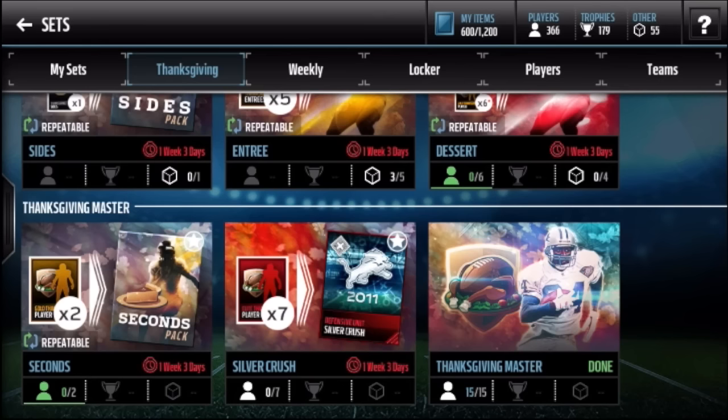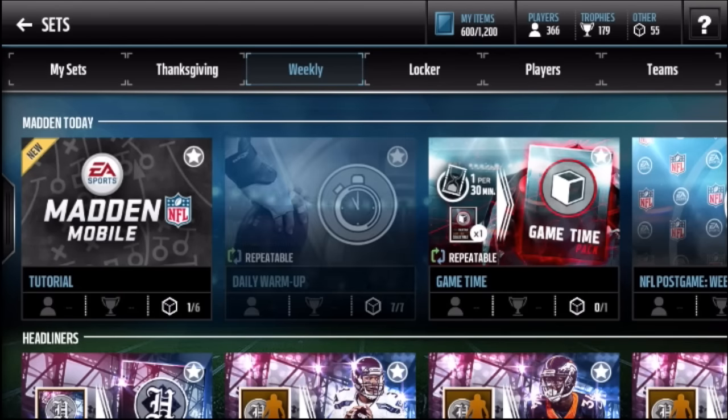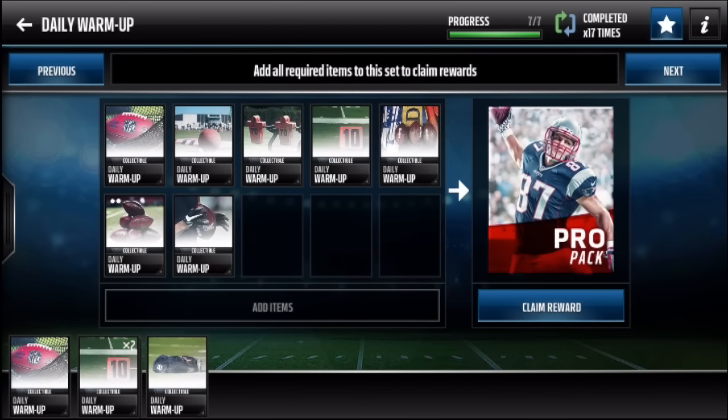Moving into weekly locker players and teams - the first thing I do every time I get on Madden Mobile is the daily warm-up. I'm not gonna claim it right now because whenever they release a new promo, if you collect seven daily warm-up collectibles you can turn them in for a promo pack. During Most Feared that pack was worth like 50-60K - basically a free pack, and I pulled an elite from it.